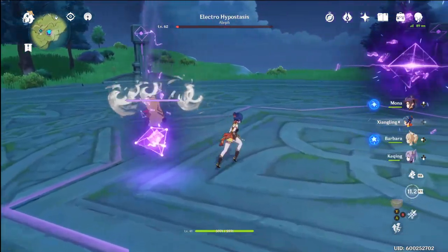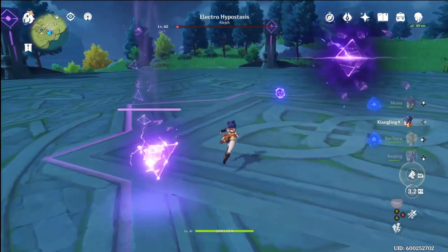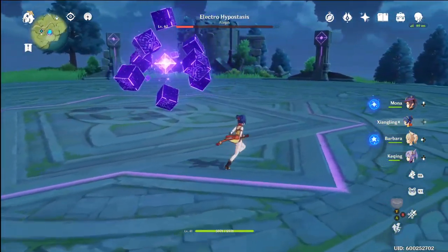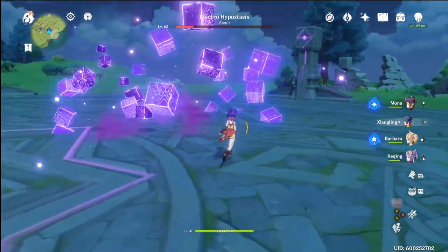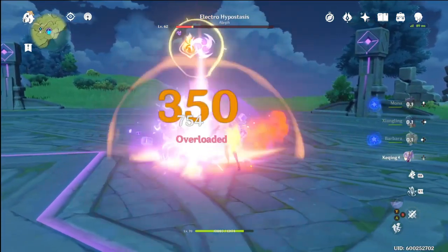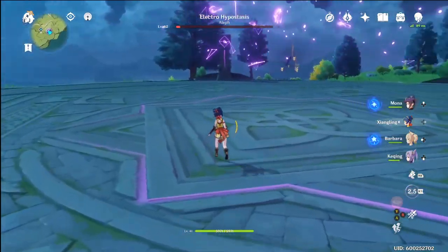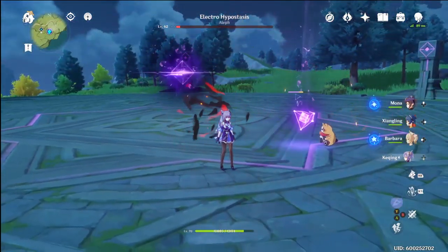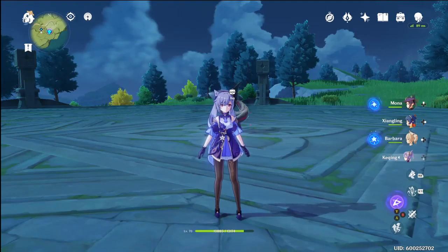If you fight this enemy with all electro heroes, you're going to have a hard time because you're never going to be able to take out those prisms at the end. We'll pop the bear right at the end — should be good. That's how simple it is. I don't have enough resin so I wouldn't be able to unlock the reward, but I just wanted you guys to see the damage that Keqing can put out.